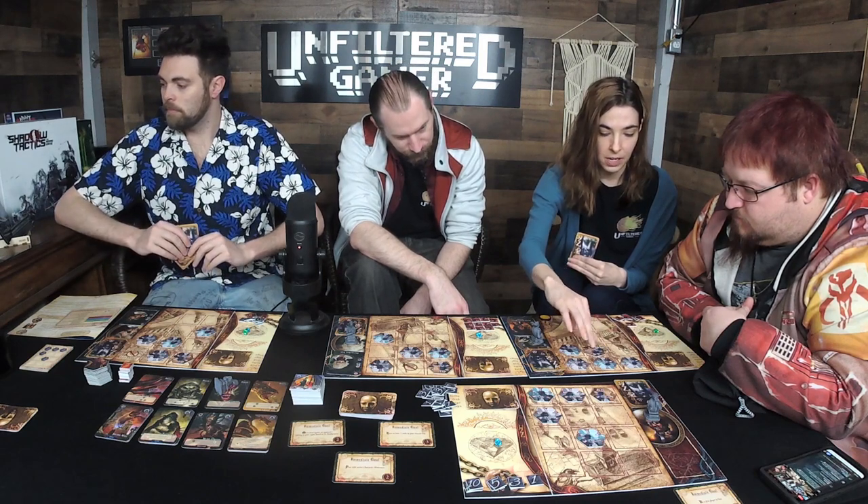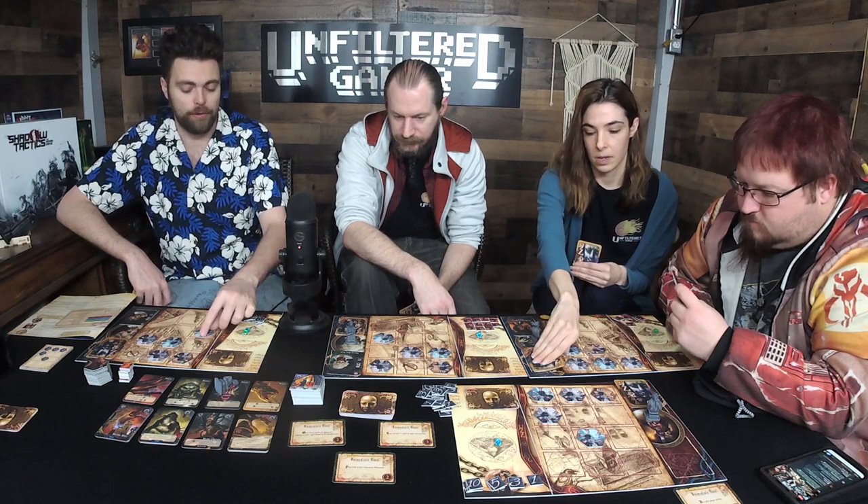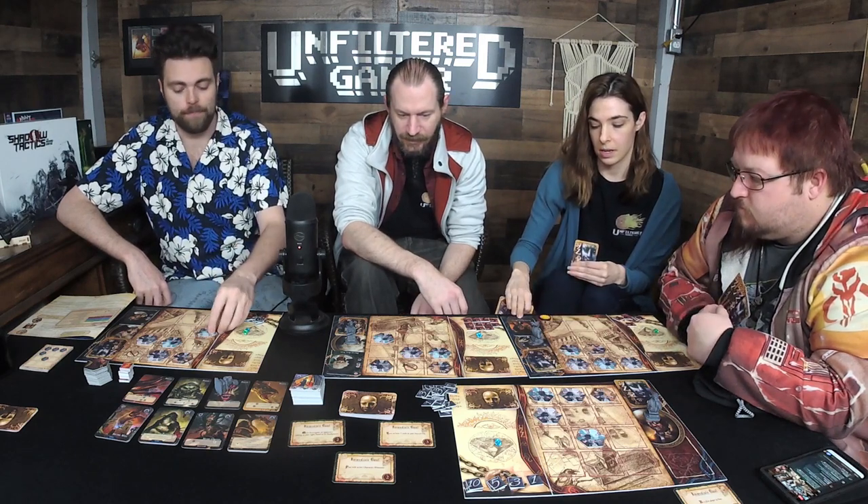I'm going to fight and knock this investigator down from four health to three. The health is at the bottom, and the middle number is the cultist cost if they get past you. The negative number is how many cultists you lose if these guys fall into your headquarters. When you do damage, rotate the investigator clockwise to reduce their health.